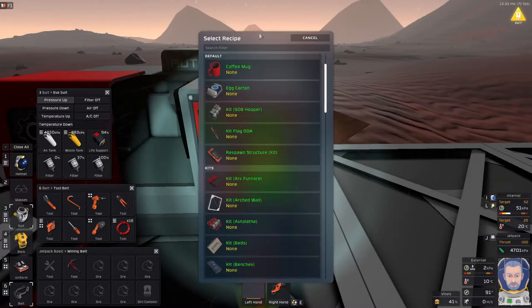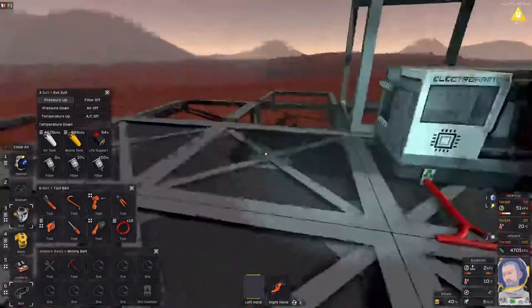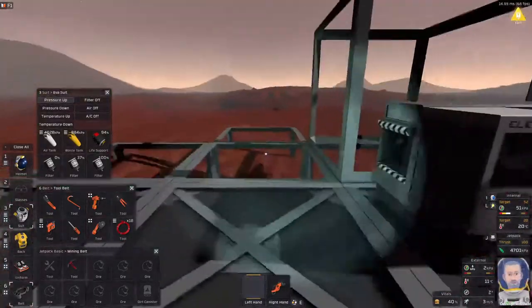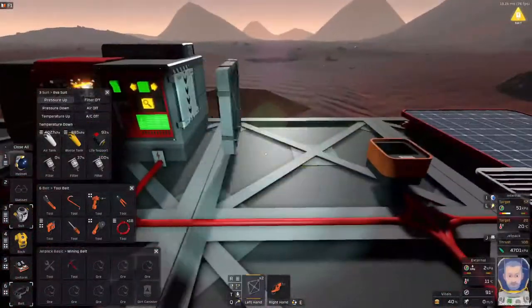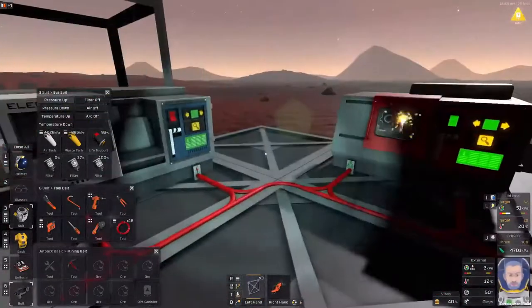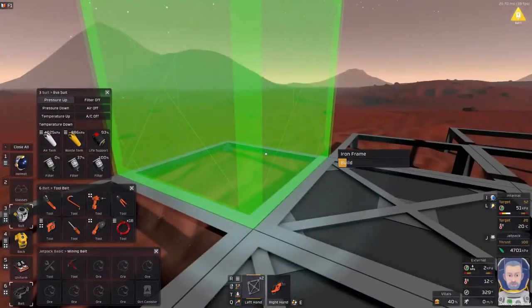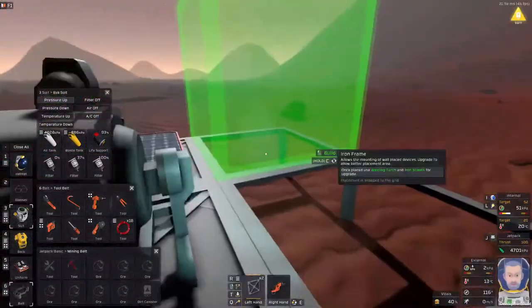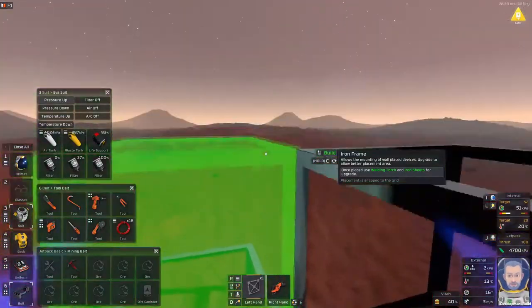We need frames — iron frames. We'll do about four or five more frames so I can use this as an airlock going in and out of the base. I'm going to need quite more than just five frames because I wanted to do something like this — that's a corner, this would be a corner of the base, that would be a corner of the base.